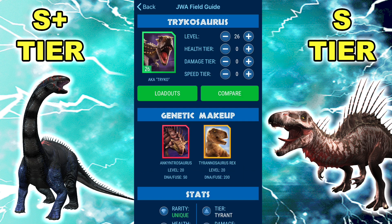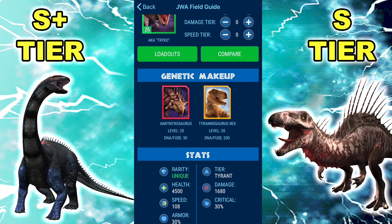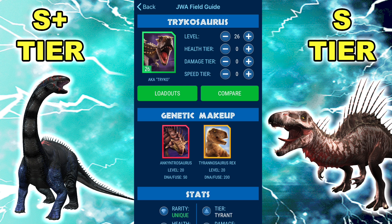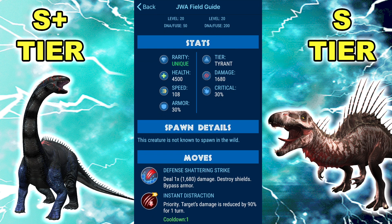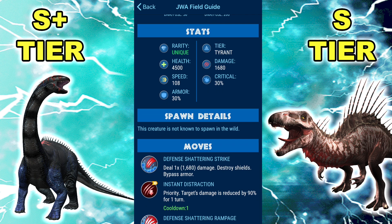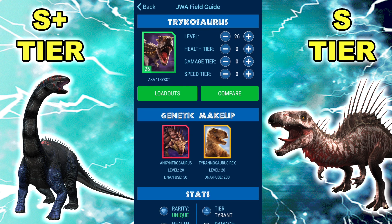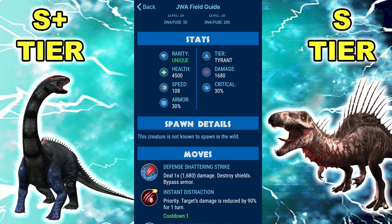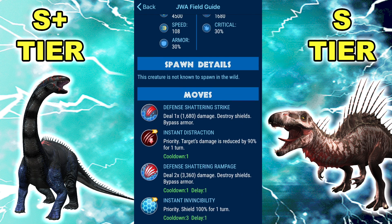Moving on to Triceratops hybrid — correct me if I'm wrong, but I'm pretty sure nothing changed here as well. Trico is just such a solid, solid dino in all facets — maybe except speed — but 4.5k HP, 1,680 damage, 108 speed, 30% crit, 30% armor, Defense Shattering Strike, Instant Distraction, DSR, Instant Invincibility, and a Medium Counter Attack. It's been hovering around the top 10 best dinos in the game for quite a few patches, and it's not without reason. It can take hits well, it can dish out a lot of damage — basically all you need in this game is to not die and kill other dinos, and it does that very well.